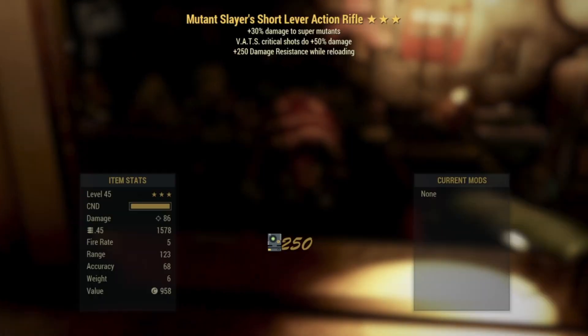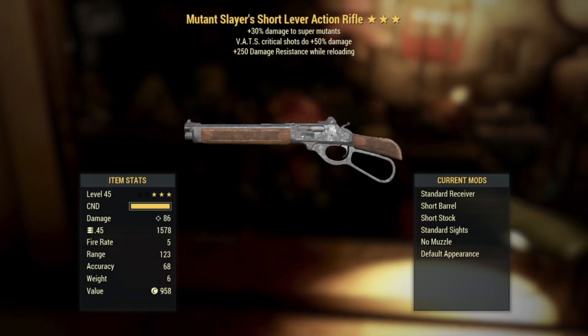Number fourteen: a Mutant Slayer's Short Lever Action Rifle. With more damage to super mutants, VATS critical shots do 50% more damage, and then 250 damage resistance while reloading. This one's straight down the middle — not really worth it. It's very plain Jane.